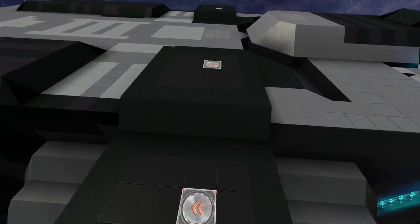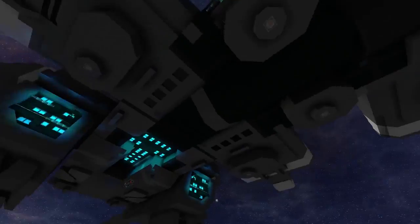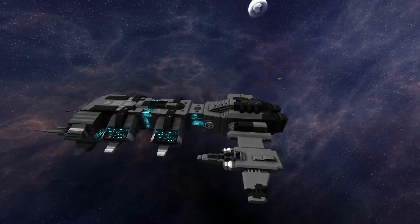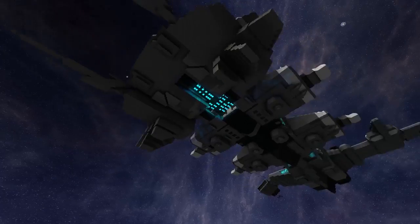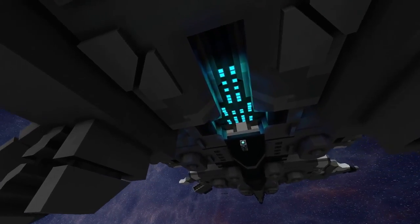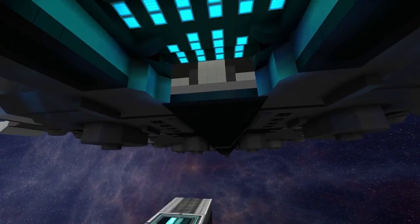That's pretty much all of the exterior. The turret hardpoints are right here — we have 1, 2, 3, 4, 5, 6, 7, 8, 9, 10, 11, 12, 13, 14, 15, and 16. In EVE Online the ship is supposed to fit something like 2 missile launchers and 14 gun turrets. In EVE that's split into 7 regular turrets and 1 missile launcher module, but based on the actual number of turret hardpoints placed on this ship it's 2 and 14. Now I'm going to jump inside and take a look at the interior, because that's where I did probably the most work.